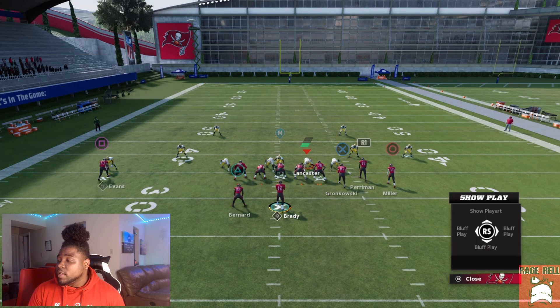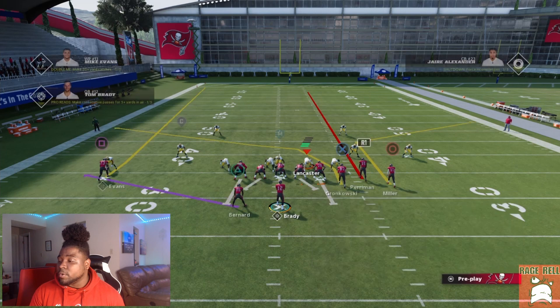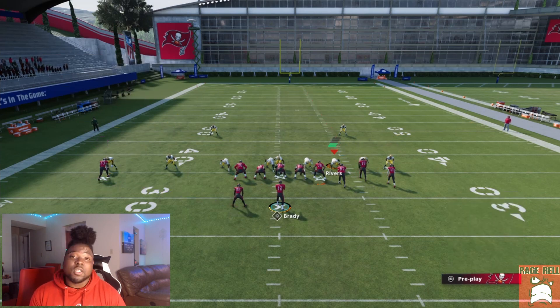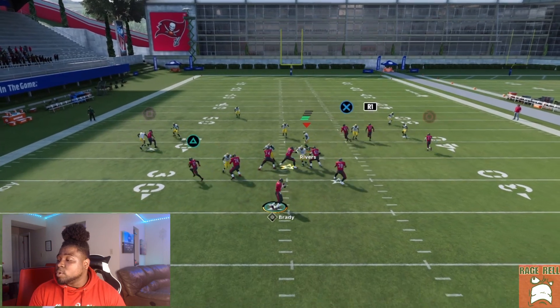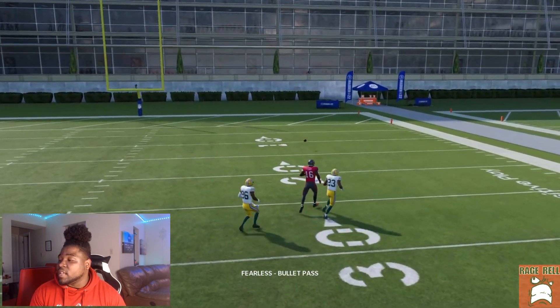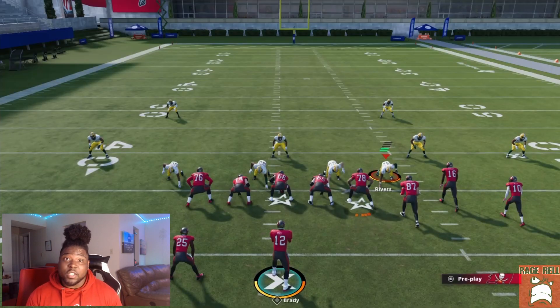Let's confirm — take a crosser route on X, R1 on a streak, circle on a corner route, and square on the drag. This is only when they press cover three. If you notice they're playing cover three and pressing, put X on a crosser instead of a post and then motion snap. We're going to have a one-play touchdown as long as we get time — you can tell it literally got wide open.